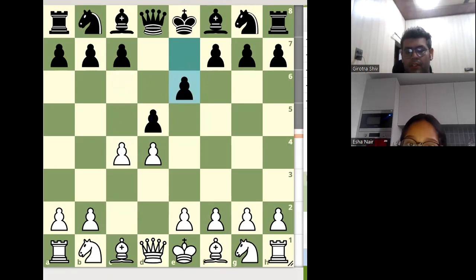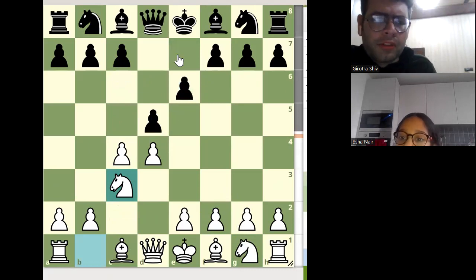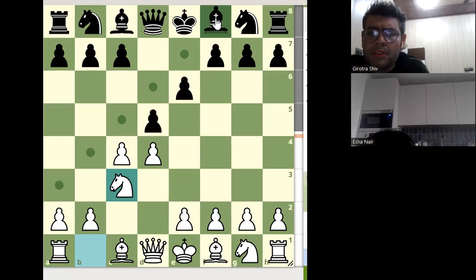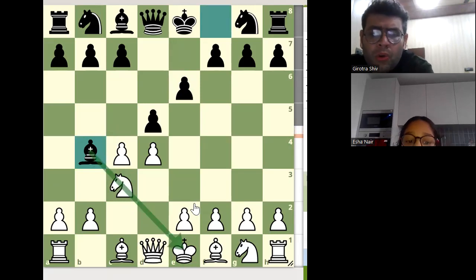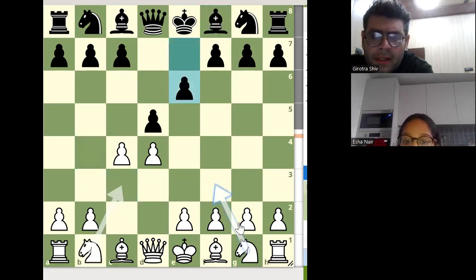Now can you tell me what will be the best move here for White? I think the best one will be Knight to f3. Knight to f3 is a good move. There are two moves: Knight to f3 and Knight to c3. Knight to c3 is also a good move, but the problem with Knight c3 is that the Black bishop gets activated soon — Black can activate this bishop immediately and pin the knight.